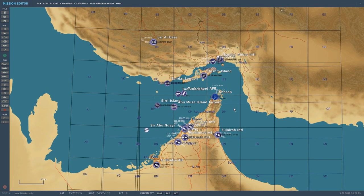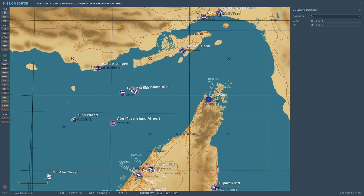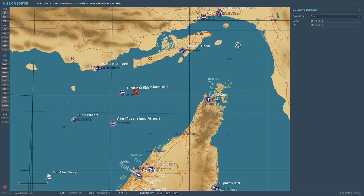This is what the blank map looks like. Your bullseye point is here — you can move that to wherever you want. This is for red. If I want to move the blue one, I click over and just move it. You can see the longitude and latitude numbers moving. So you can move your bullseye wherever you want.